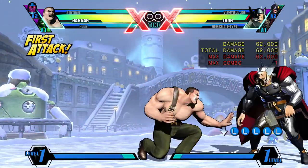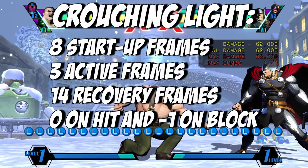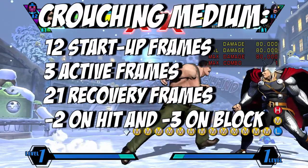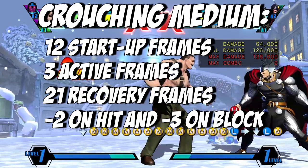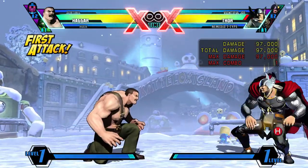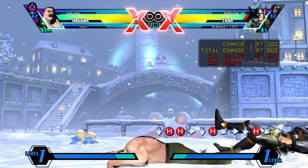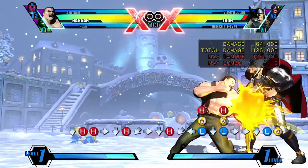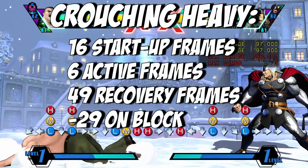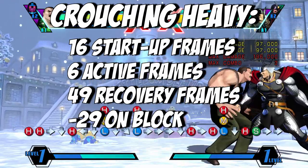Crouching Light is a low open palm attack with 8 startup frames, 3 active frames, and 14 recovery frames, whilst being 0 on hit and minus 1 on block. Crouching Medium is a downwards punch with 12 startup frames, 3 active frames, and 21 recovery frames, whilst being minus 2 on hit and minus 3 on block. Crouching Heavy is a low drop kick and one of Haggar's most useful moves — it hits as a low OTG so you can combo with his ground pipe or an assist to keep your offense going. You can also push either left or right to roll through projectiles after Haggar hits the ground. It has 16 startup frames, 6 active frames, and 49 recovery frames, whilst being minus 29 on block.